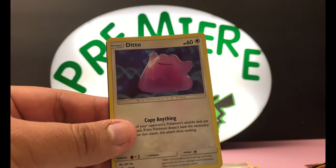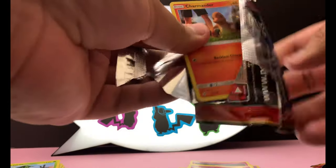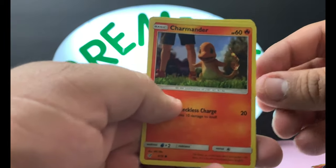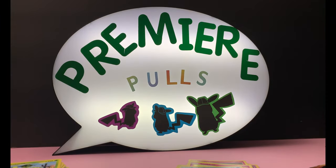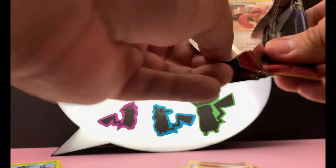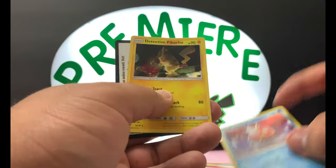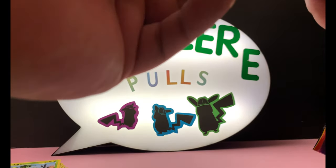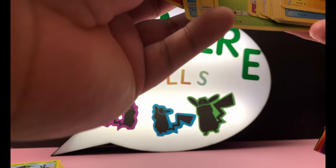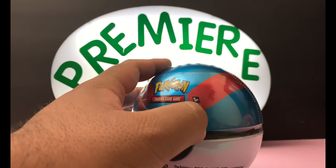Wow, I'm glad we pulled him because that would have been rough. Let's get some likes for that! There is your code card. Watch — now that I have it I'm going to pull another Ditto. Charmander, Lickitung, another Psyduck, and a Mr. Mime. There's your code. Last Detective Pikachu pack — Lickitung, Jigglypuff, Magikarp, and another Detective Pikachu. All well worth it for that awesome Ditto!